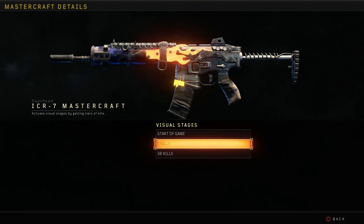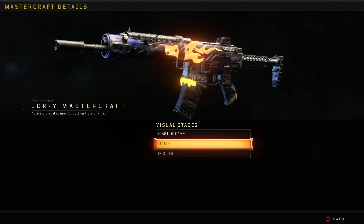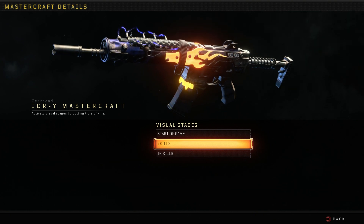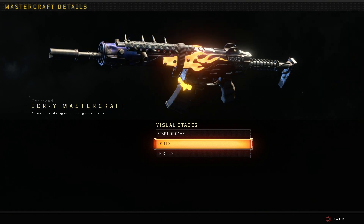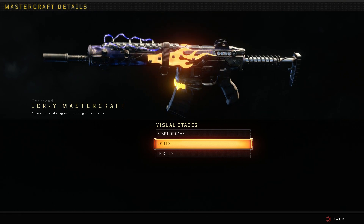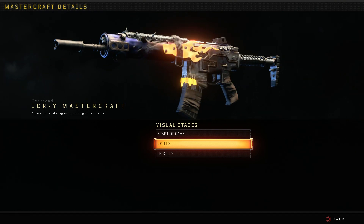Moving on to the five-kill stage: we have a flame running down the back of the weapon, an electrical blue current running through the top where the front iron sight would be, and some gemstones or teeth near the magazine. One thing to note — those teeth or whatever they are, you cannot actually see them in game. There's actually a giant gearhead right in that spot, and your character's hand blocks it as they hold the magazine.